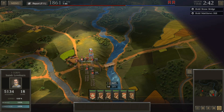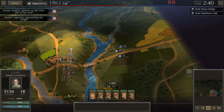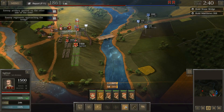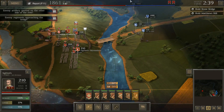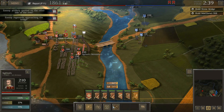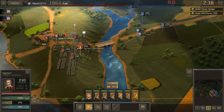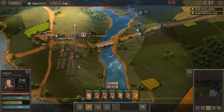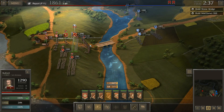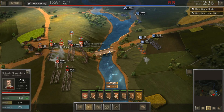We're going to go ahead and fast forward here. We're going to let the forces approach, and as you can see, we already have some Union artillery getting very close. I'm actually going to try to detach some skirmishers from Siegfried and a few other units, and put them right there on that point. I'll have them run into that position if we can get them to run. Siegfried's skirmishers are there.